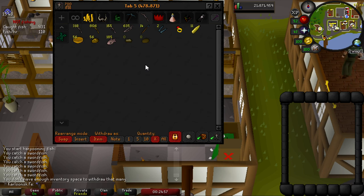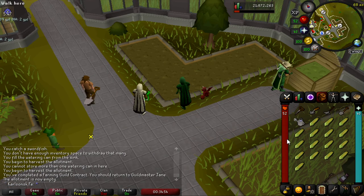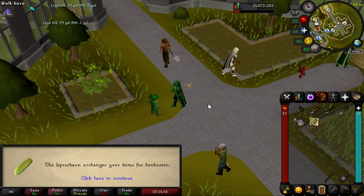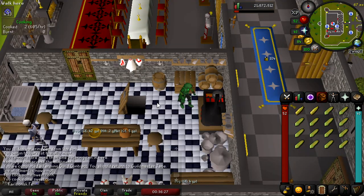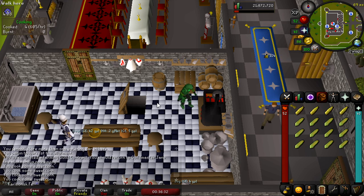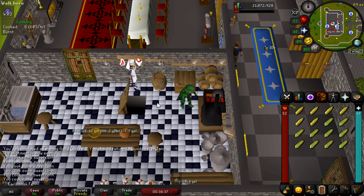Once you have finished cooking all your tuna, it is time to harvest your corn — it should be done by now if you've been obtaining a large quantity of the other items. You can note your corn on the Leprechaun as well. Once you've harvested all your sweet corn, go ahead and cook these as well. I highly recommend getting a lot of sweet corn seeds in advance — you can get these from master farmers. Whenever you do herb runs, make sure to grow corn so you can have large quantities in the bank whenever you want to make tuna potatoes.